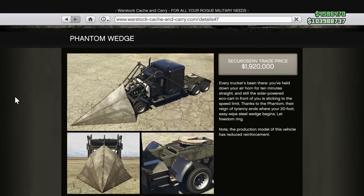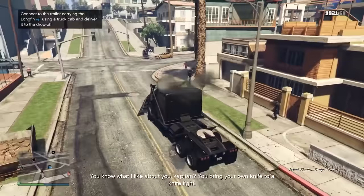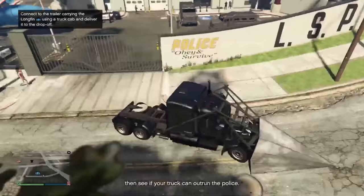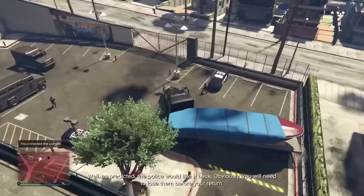At number nine, very similar to the Ramp Buggy, is the Phantom Wedge. This thing is basically a ramp buggy but a truck. Driving it around in free roam probably won't make you as many friends because it will actually damage other players' cars. But that's okay — not every vehicle needs to get you friends. This is just a really fun vehicle to drive around and cause chaos in. If you really want to cause chaos, try getting a five-star wanted level and see how many cop and SWAT cars you can absolutely launch or demolish with it. I promise you, it'll be a good time.